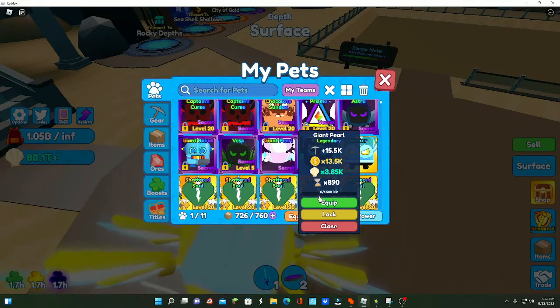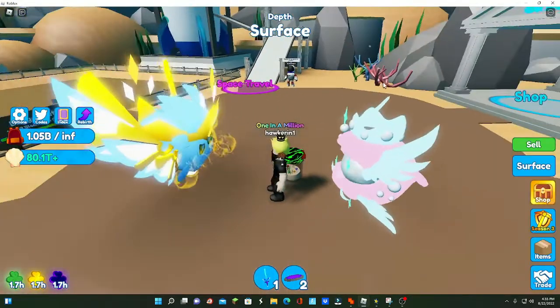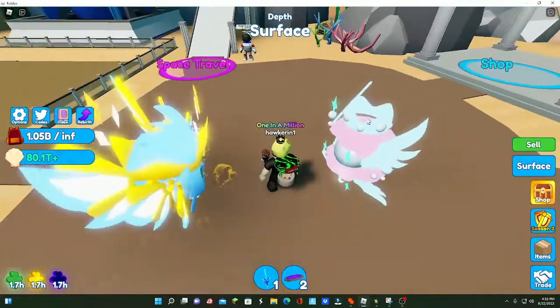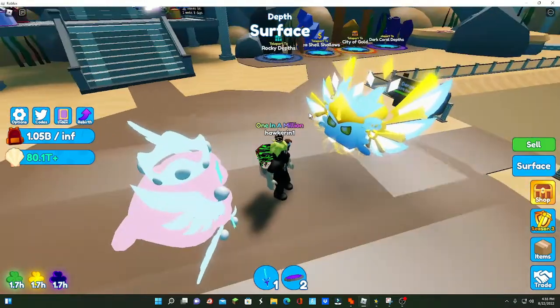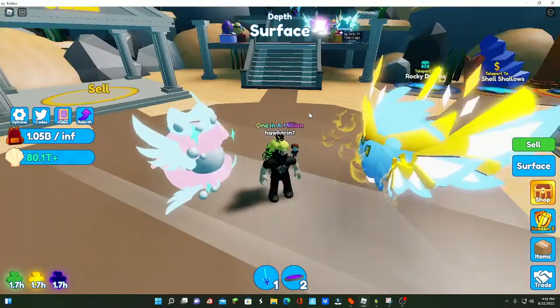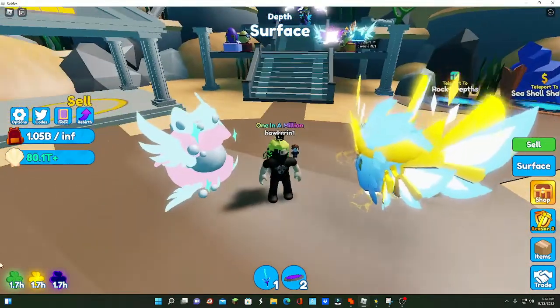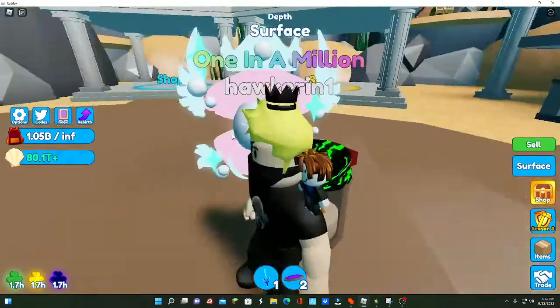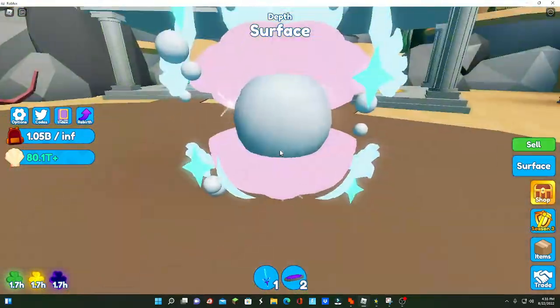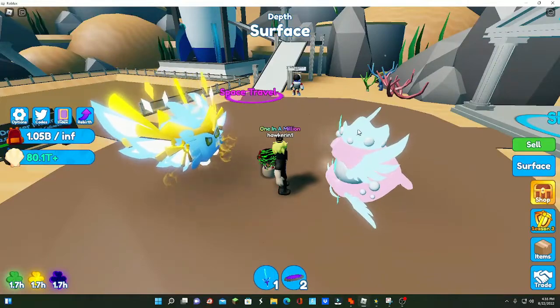This is the Giant Pearl — pretty good stats too. Oh my god, that is actually really cool. I haven't equipped these yet so this is my first reaction to them too. I still can't believe I hatched both of these. I used max boost though, so I wasted a lot of boost. Anyway, this is what the Giant Pearl looks like — it actually looks pretty cool, it's like a queen with a crown.